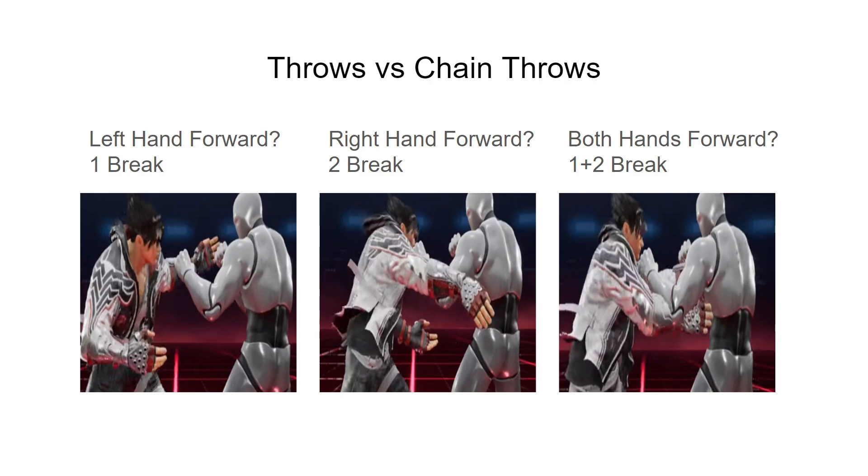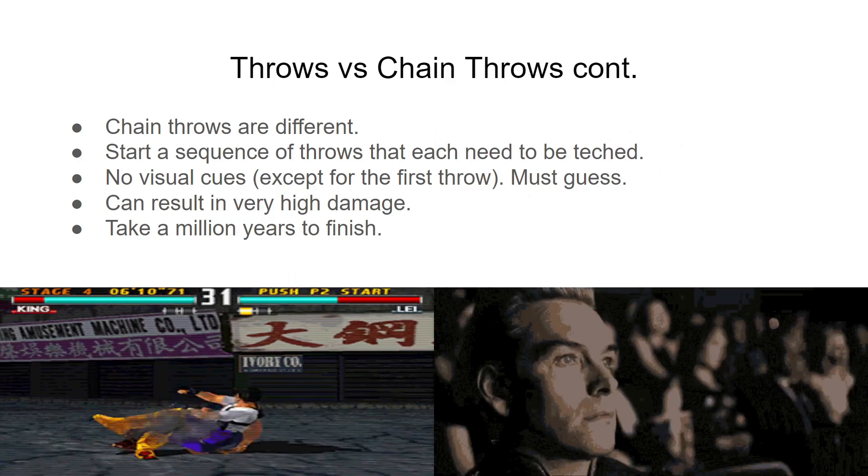Let's talk about throws. Throws are an unblockable high attack that can be broken within 20 frames of the throw connecting. The throw always has a certain animation that tells you what button you need to use in order to break it. If their left hand is going forward, it needs to be broken with 1. If their right hand is going forward, it needs to be broken with 2. If both hands are going forward, it needs to be broken with 1+2.